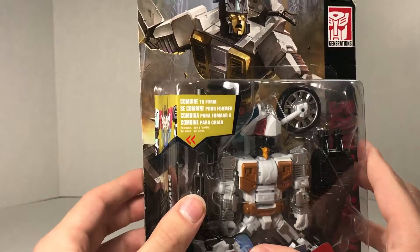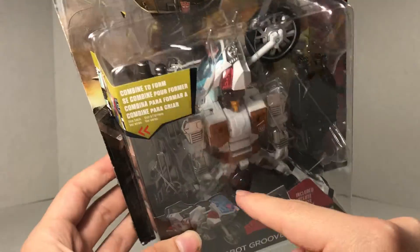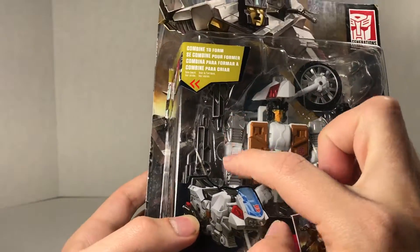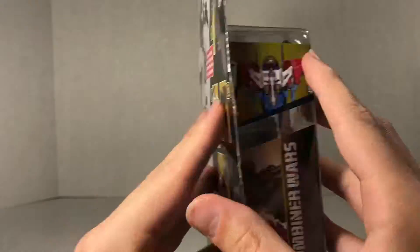Much smaller than the other figures I've reviewed. He is a bit clunkily placed in there because he's got these giant wheels and his legs have to split off. Then you've got the hand-foot gun for the combiner limbs, and his two pistols. Combined to form — that's not Defensor, that's Sky Rain.